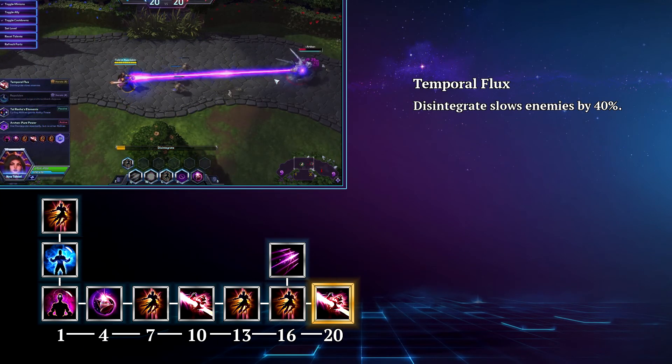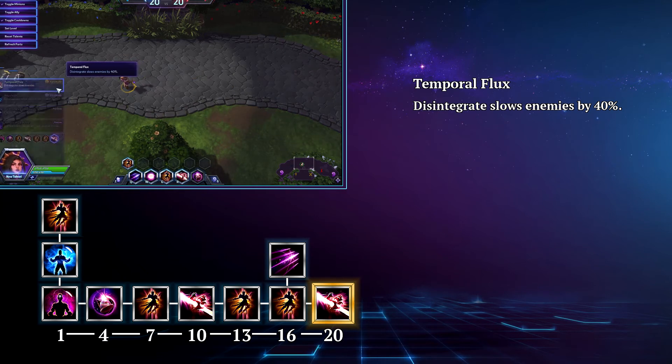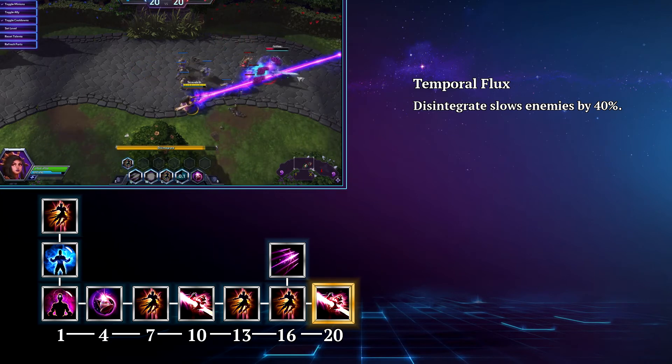At level 20 you're going to give your Disintegrate some utility with Temporal Flux, which makes Disintegrate slow enemies by 40%. Slows, stuns, and roots can win teamfights, and this is even more so the case in a channeled ability that sets the enemy up for even more burst damage from Li Ming.